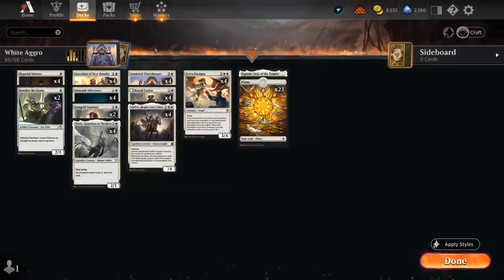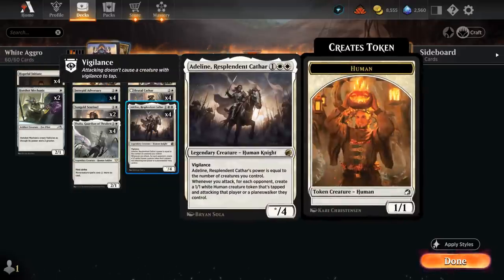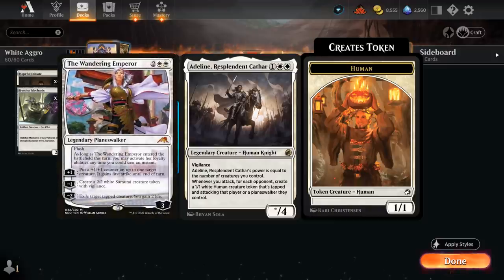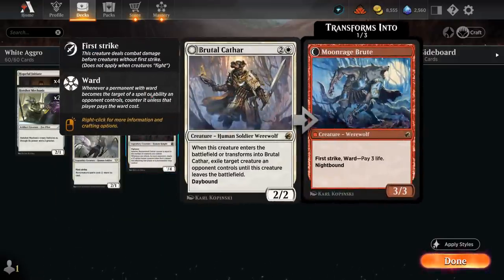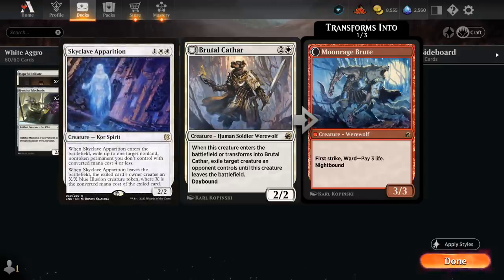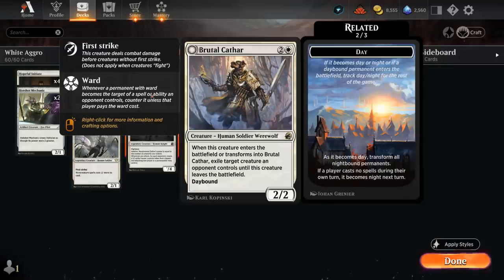We still have some of the usual suspects at 3 mana with Adelin — despite being legendary we're playing 4 copies, as it's so powerful. Its power equals the number of creatures we control, it has vigilance to dodge a Wandering Emperor minus-2 exile, and whenever we attack we can make a 1/1 token that's tapped and attacking, even as soon as turn 3. Then a full set of Brutal Cathar as our removal spell of choice now that Skyclave Apparition is gone — it can exile a creature when it enters the battlefield, and can transform into Moon-Rage Brute with the day/night cycle.